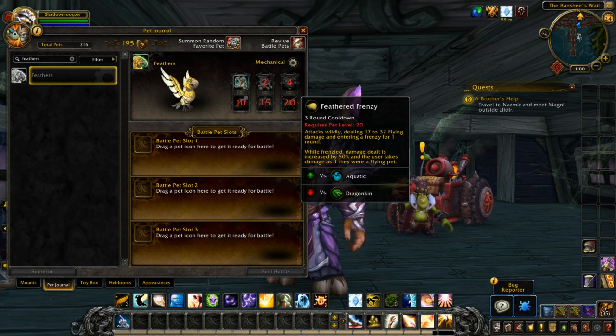And then finally we got Feathered Frenzy — 3 round cooldown, requires pet level 20, attacks wildly dealing 17-32 flying damage and entering a frenzy for 1 round. While in frenzy, damage dealt is increased by 50% and the user takes damage as if they were a flying pet.